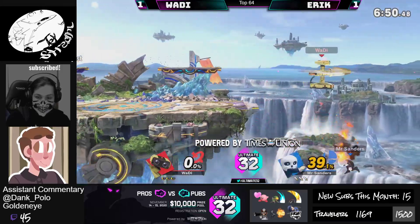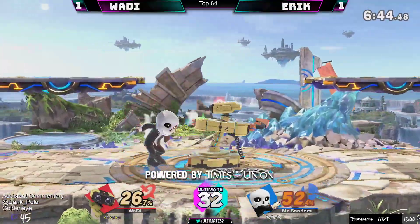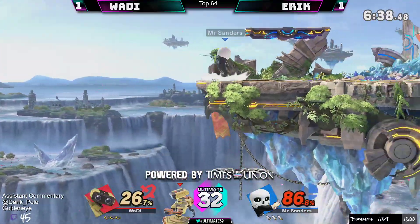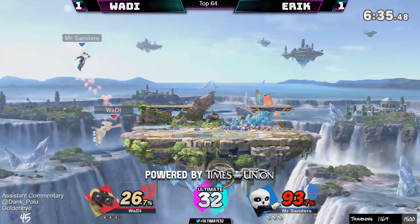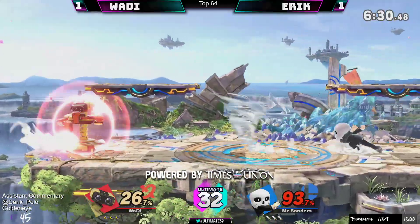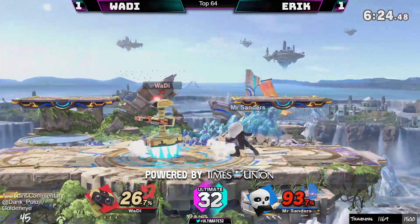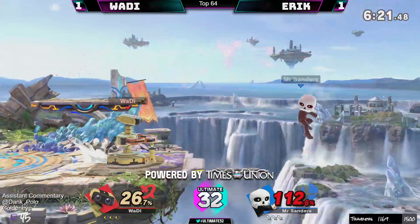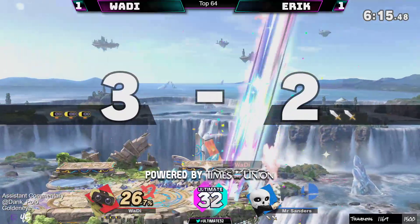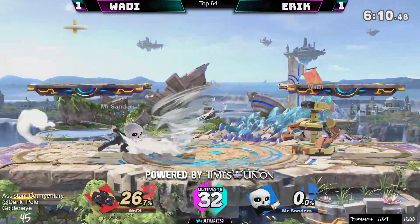Shoutout to Chocobro for gifting a sub to Dank Polo — this man has gifted 79 subs, he is insane. Nice reflector right there. Small Battlefield really makes for some high-pressure games — you're never really safe from any character, there's not a lot of places to go. We saw on Twitter when this map came out how low these blast zones are. Quick up-air — only 26%, that was brutal. Eric's got a lot of work to do here.